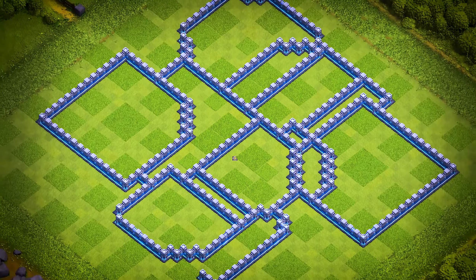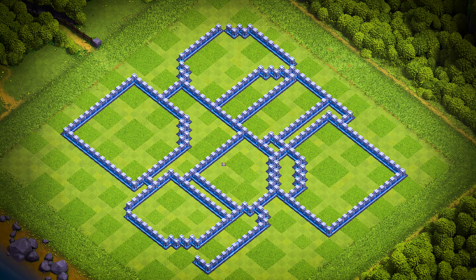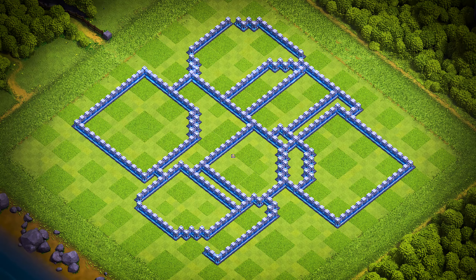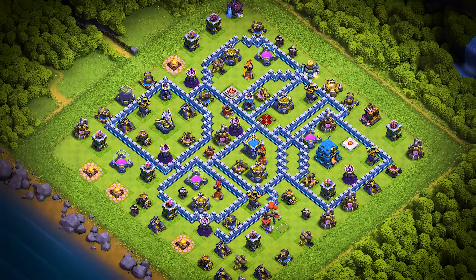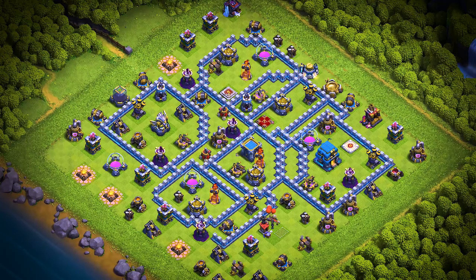TH-12 base number 15: this Town Hall 12 base design is an anti three-star war, trophy pushing, and clan war league base. For clan castle troops, use two super minions, one ice golem, and one archer.